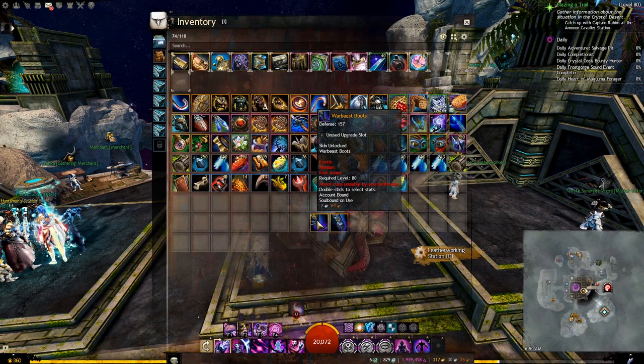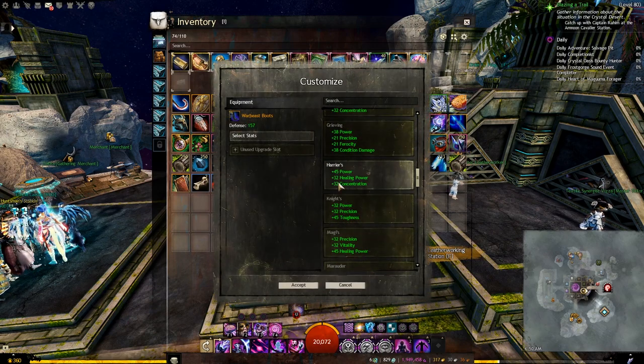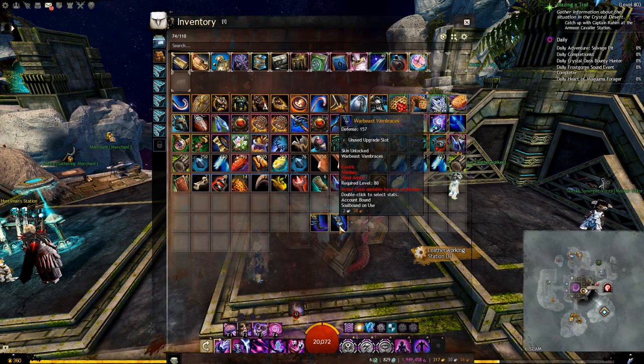Once you have the item in your inventory, you can right click and customize, and you can choose any stat you want in game. Based on the current prices of the market, it will cost you about 5 to 9 gold to craft each piece.